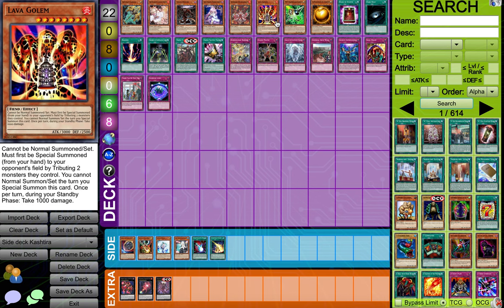And then we got Lava Golem — really good as well. If they have their Kashtira Birth Rite Statue, unfortunately you cannot summon this one since it is considered a special summon. But if they don't have it, then you're good.